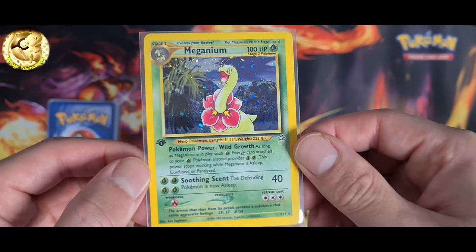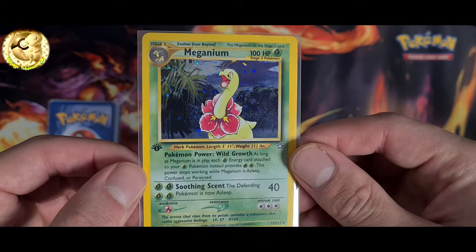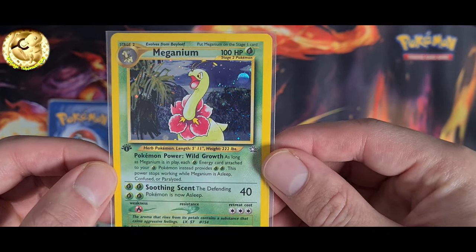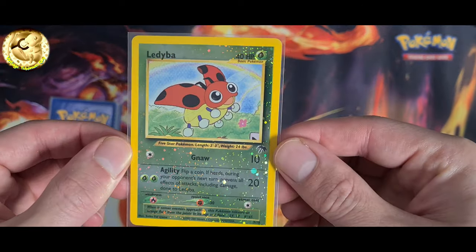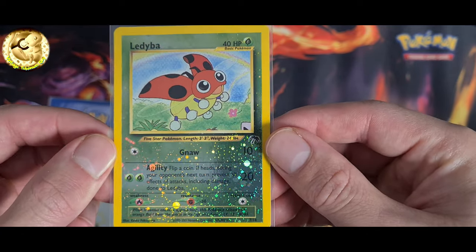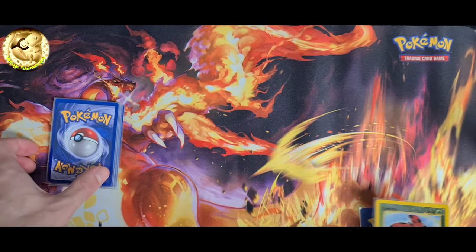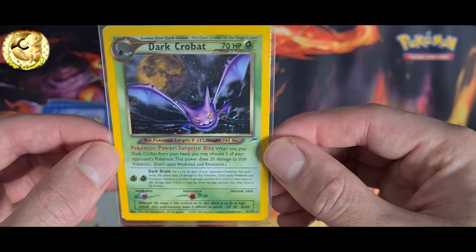Meganium 11 out of 111, Neo Genesis set. Ledyba 7 out of 18, Southern Island set. Dark Crobat 2 out of 105, Neo Destiny set.